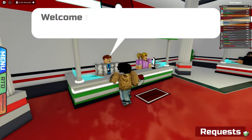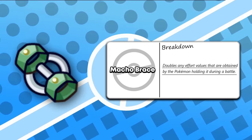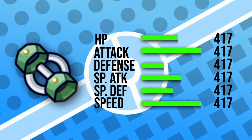If you buy a Macho Brace from the BP shop or the Power Items at the arcade, you can increase the amount of EVs you gain by putting these items on your Pokémon. The Macho Brace will multiply your Pokémon's EVs by two — meaning if you defeat a Pokémon who gives you one EV, the Macho Brace will give you two EVs. You can use the Macho Brace to EV train any stat.